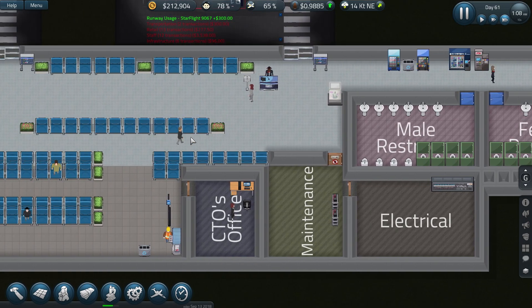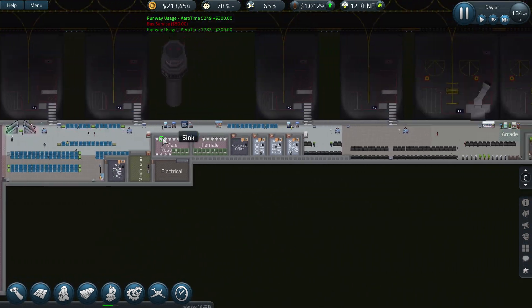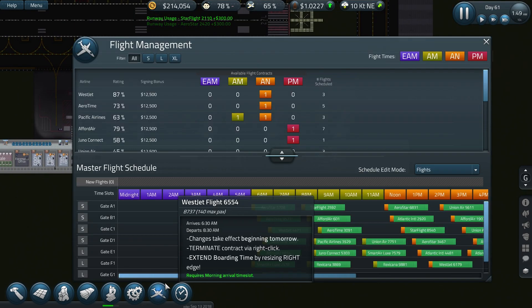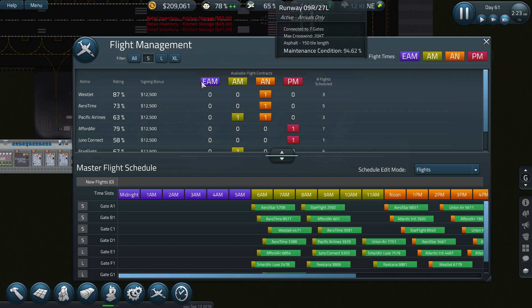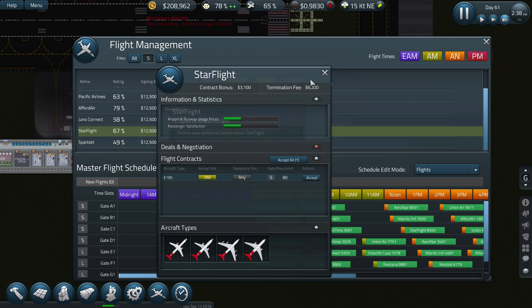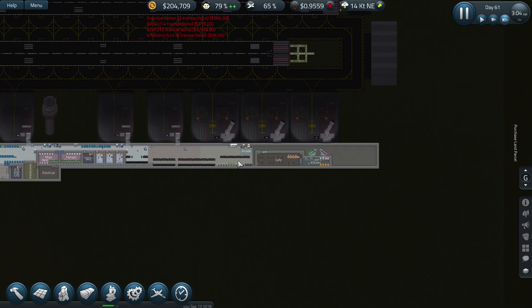I'm really not sure if I'm liking the new passengers — I quite liked them with the big heads. Let's look at flight management. Do I need to improve my airline rating for them to offer me more large flights? I've put the prices down so we'll see next day if that improves anything.